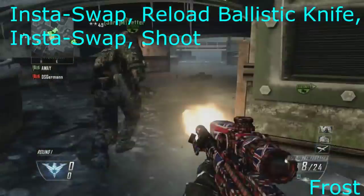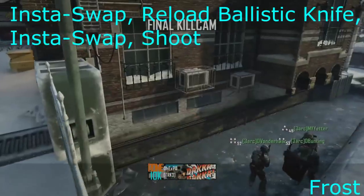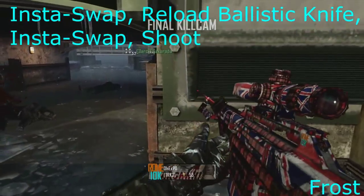Next map is Frost, and this one you can just completely ignore — I'll still show it here — but literally all I did was insta-swap with the black hat, reloaded the Ballista, knife, and then insta-swapped again. I don't know why I made this class — like I said, I was getting bored of using the same classes.